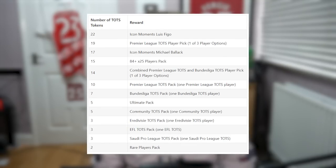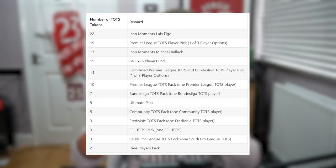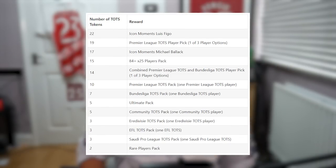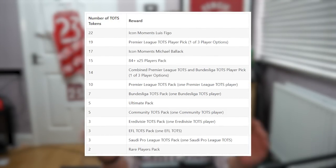Today we are back with a brand new video and as you can tell by the title we are here for the Team of the Season swap packs. You can finally now trade in your tokens to get the packs back. Here is the list on screen: Premier League TOTS player pick out of three options, an 84-plus times 25 pack, a combined Premier League and Bundesliga TOTS player pick, and individual league packs including the Premier League, Bundesliga, Community TOTS, La Liga, EFL, Saudi Pro League TOTS, and more.